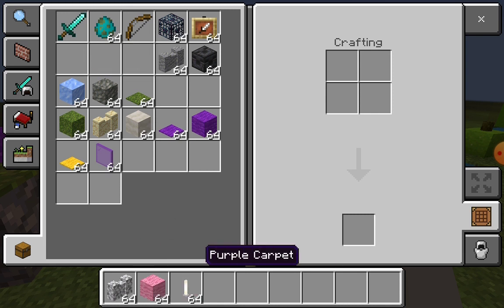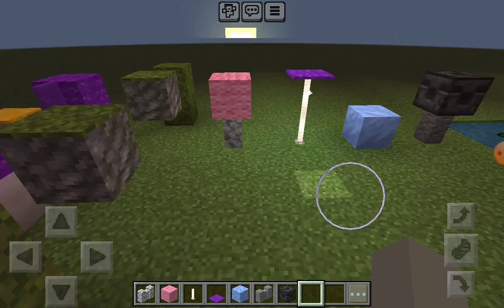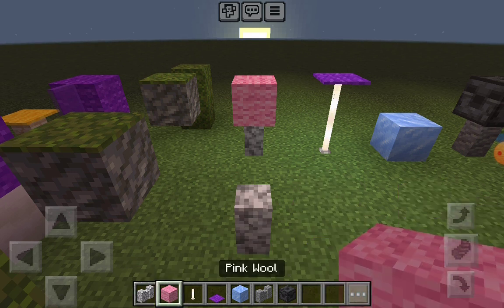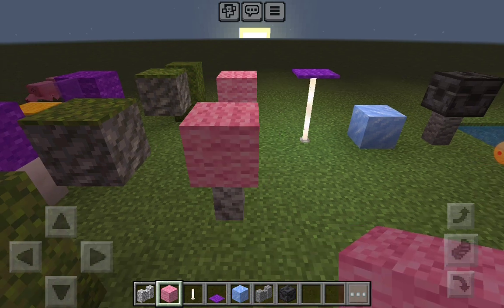To make a Fume Shroom, we will need similar construction to the Puff Shroom, except we don't use carpet — we instead use wool. So pink wool on top of that.